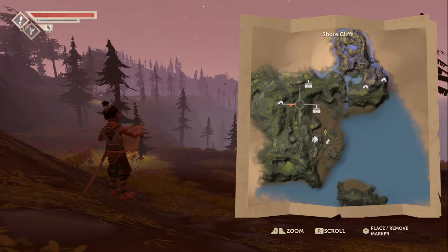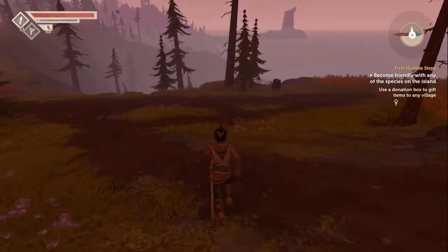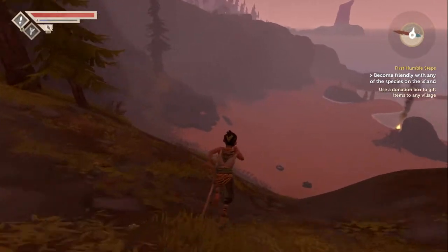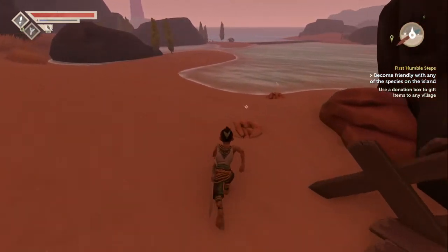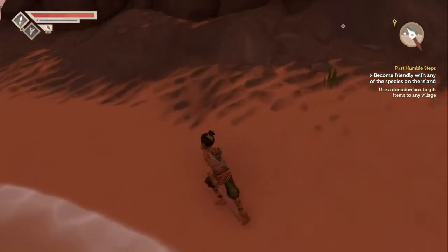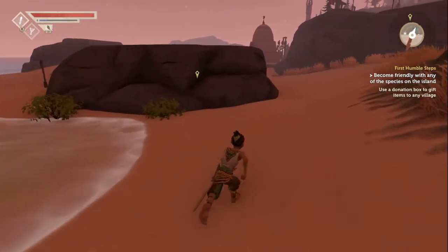These all say 'home' - it says home everywhere. Strange. Wait, that says home too, but that's not home - that's a donation box. Maybe these are suitable locations to be home. I'm gonna go down there and explore. I feel like there are hostile creatures everywhere right now. I wonder if they respawn after a while - I'm guessing they will.